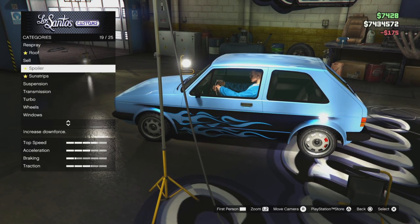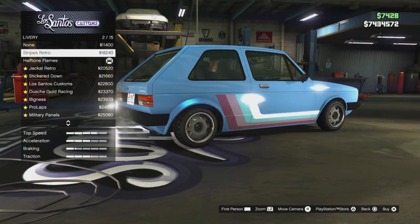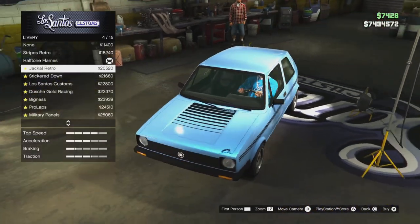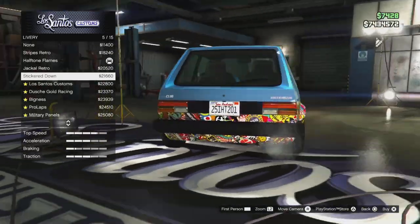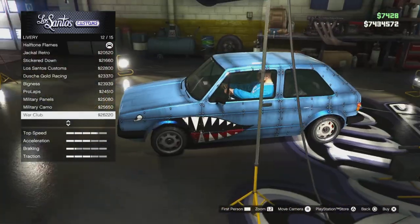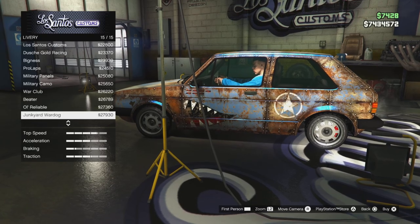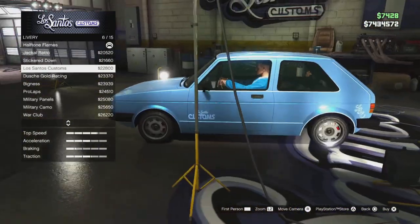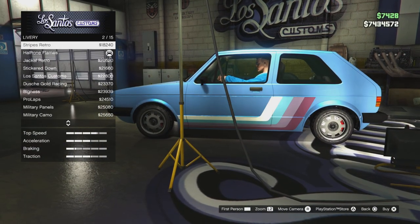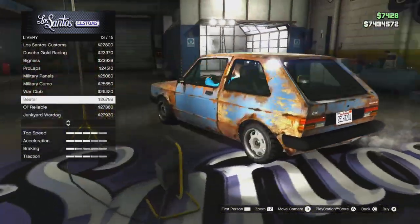It has liveries — cool, 15 total. The stripes retro right off the bat looks great, some Steven Universe vibes. We got the halftone flames which is what it comes with, the Jackal racing retro with a little Jackal sticker in the front, Los Santos Customs with a nice logo on all sides and LSC in the back, the war club which is pretty cool, the beater which is rusted up, the old reliable which is even more rusted, and the junkyard war dog. I like the stripes retro and the war club.